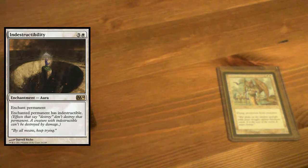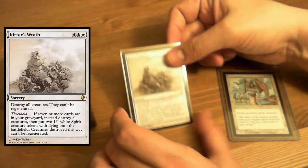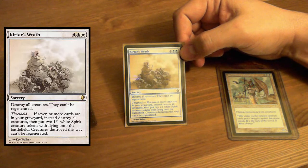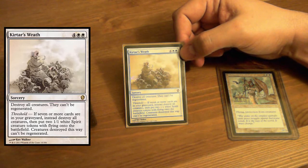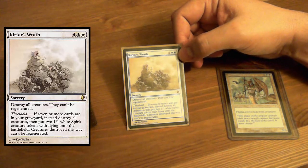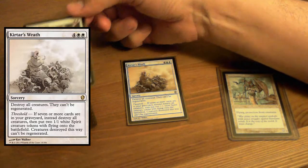Sorceries — Catastrophe. Destroy all creatures, they can't be regenerated. Threshold: put two white Spirit creature tokens with flying into play for each creature destroyed this way. So it's kind of a one-sided thing — you get a couple of spirit tokens afterwards.